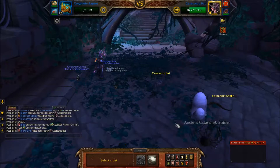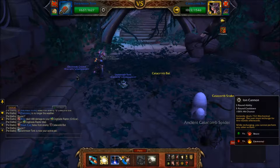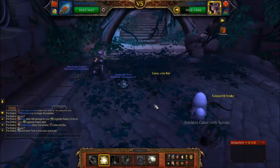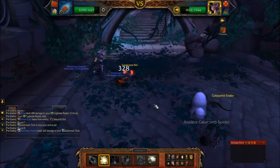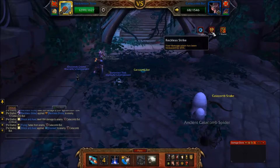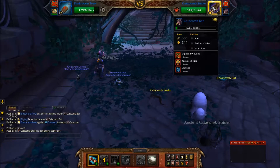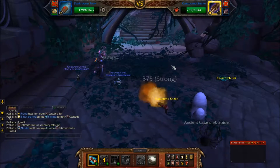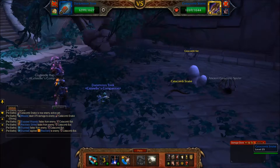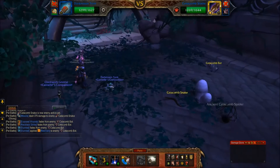Let's see what he's got. Ion Cannon — recharge for two rounds. Shock and Awe is always a good one. He didn't refresh Hawkeye, he just went Reckless Strike. His speed is 244 when his passive is up. He was stunned, so he was swapped out. So I guess this is just treated as a trainer battle. Interesting.